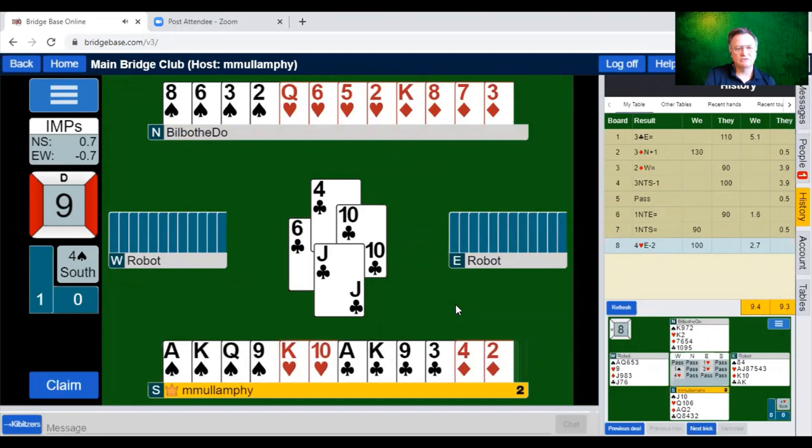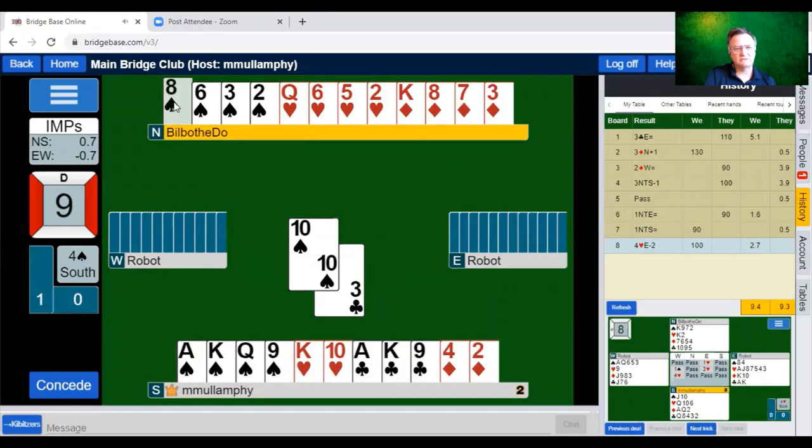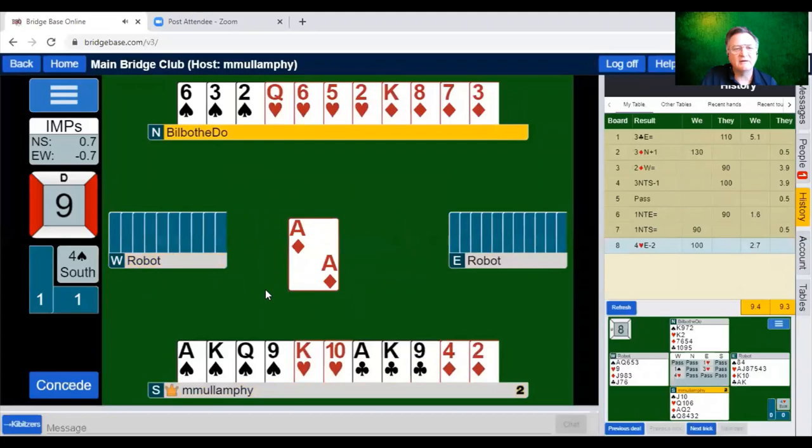Cheap trick to start with. Do we trump a low club in dummy before we touch trumps? I think it's probably safe — and if we do that we might be able to get a bunch of discards going. We'll trump a low club. Let's try the eight of spades if we can afford it. Oh goodness — I didn't see the ten of spades there. Sorry everyone, my silly fault for not watching.